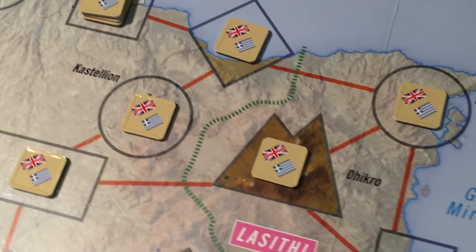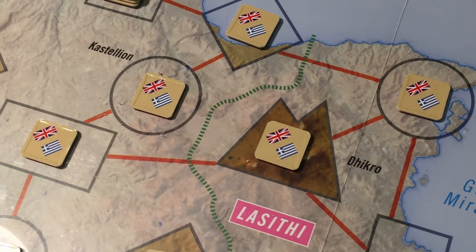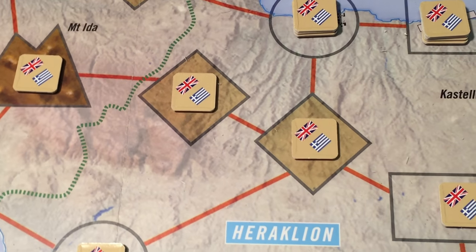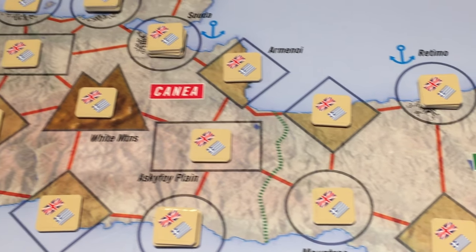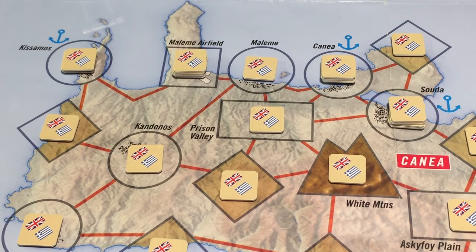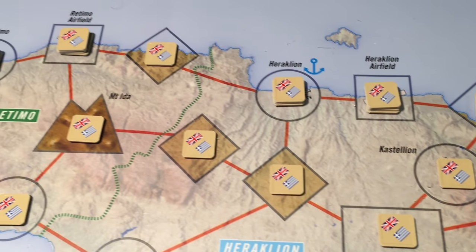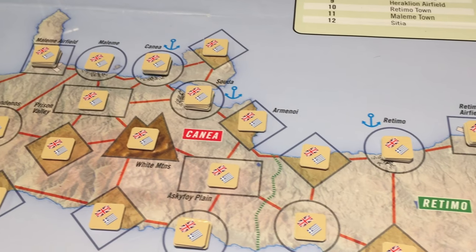We placed all units that can be placed at the beginning of the game on the map. We have several sectors: the Lacifi sector, the Iracleon sector, the Retimo sector, and the Kanea sector. The remaining units that did not make it on the map are placed in the Allied reserves face down. We've set up the Allied units already in Crete — we don't know the identity of any of them.